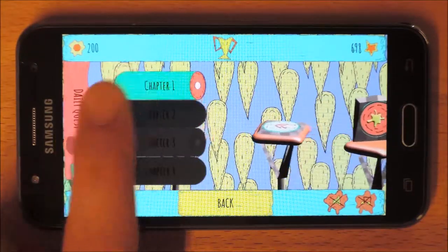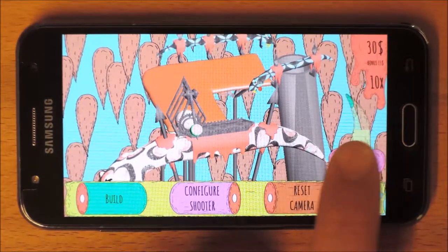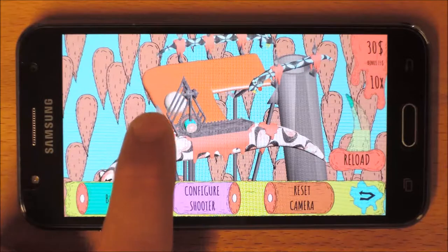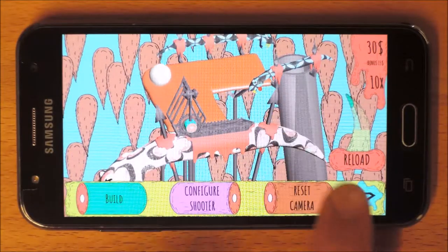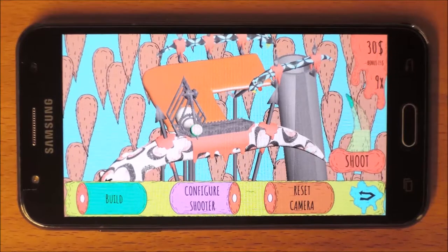Choose a chapter and select the level. The goal of the game is to shoot the ball into the pipe. Therefore you need to configure the shooter and build structures.